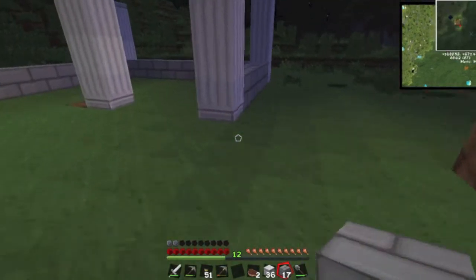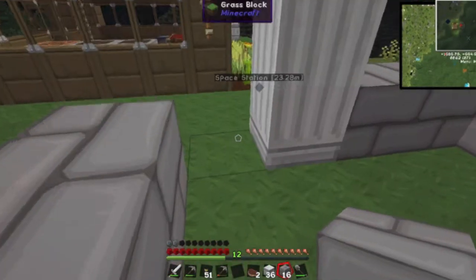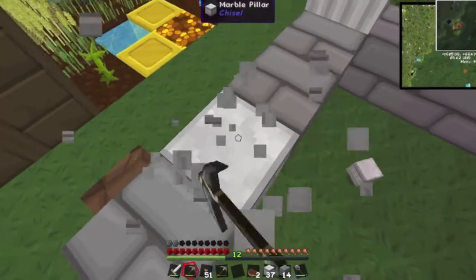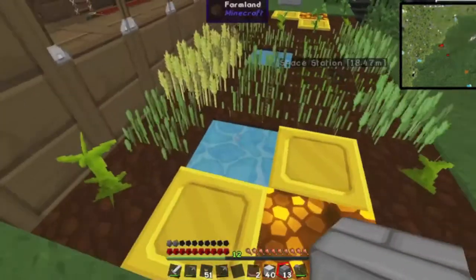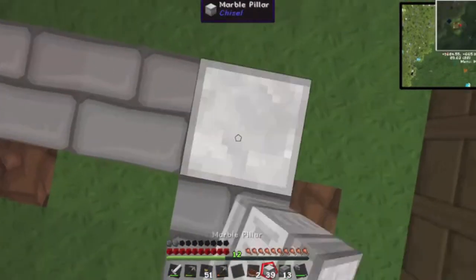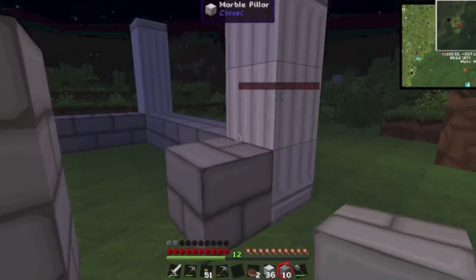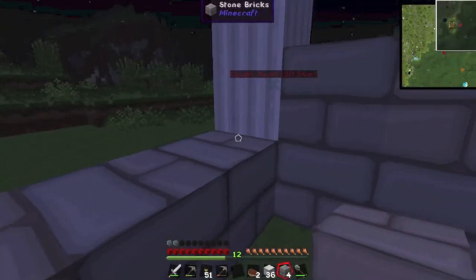Let's go back and try to finish off our beautiful forge. This is not perfect. I'm not bad at Minecraft - let's place a block. I really like the look of this marble pillar. Makes me feel so rich. Our crops are almost done guys, almost done. Let's just start making the second layer of our beautiful room.